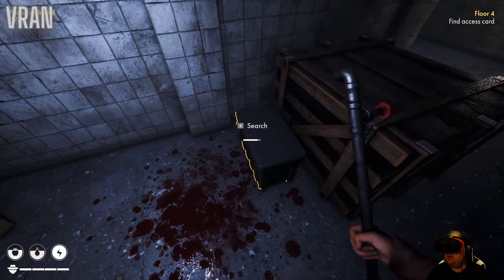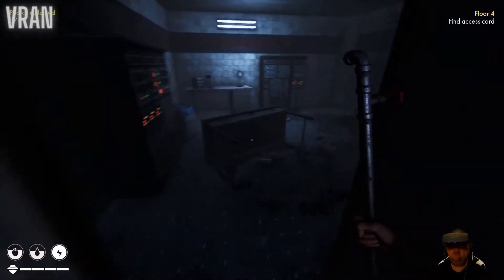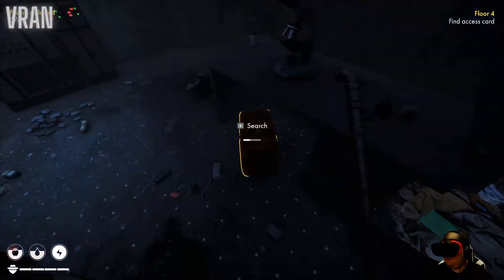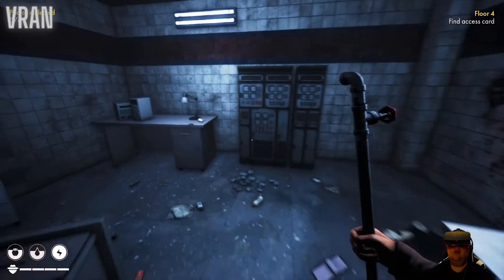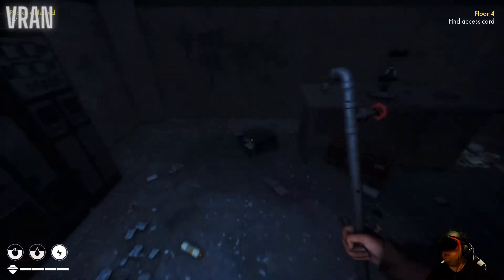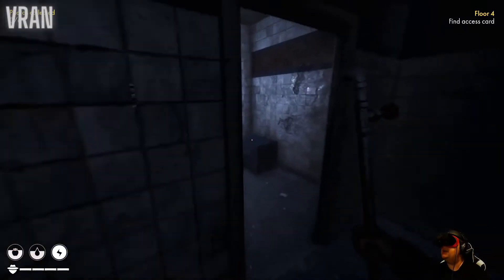Nothing there. Oh, pills - why do we need pills, detective? What is that - Head & Shoulders, cotton wool. Maybe to craft some medicine or band-aids or whatever it is. Blood on the walls - always not the best thing to see.